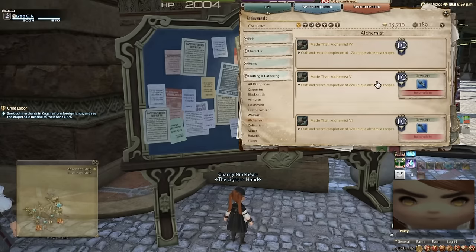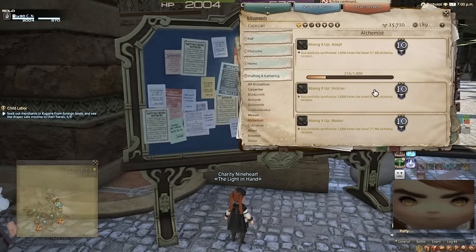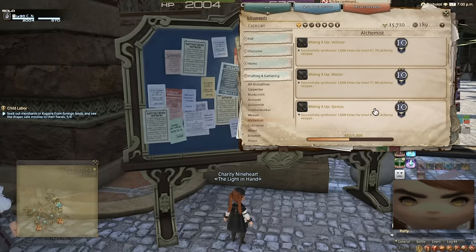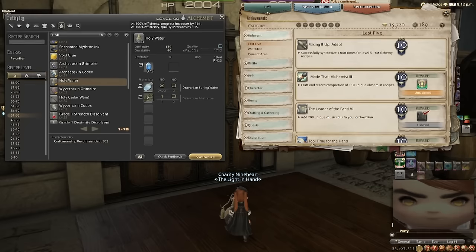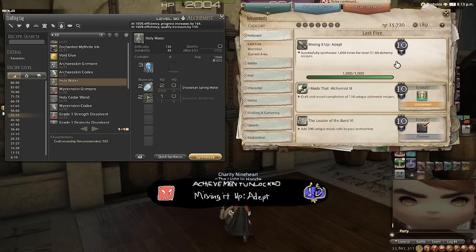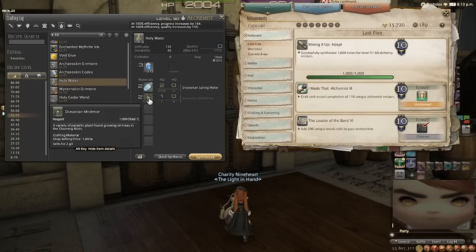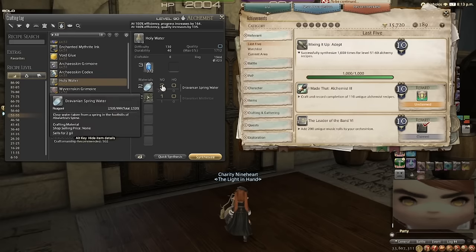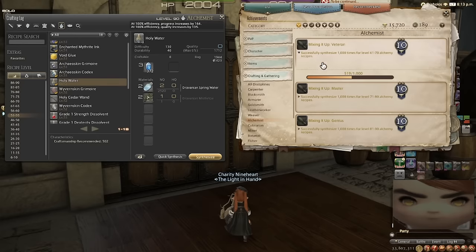These crafting log achievements are annoying and they take forever, but that's just a quick taste of them. I couldn't help but notice that I'm actually kind of close to finishing all of the expansion Alchemist achievements, to a point where it wouldn't take that long if I could find cheap enough recipes. I was so AFK that I missed the achievement — but there's Mixing It Up, Adept, for 10 points. That was 1,000 Heavensward alchemy recipes. I spent a lot of money on this Dravanian mistletoe. Fortunately I already had the spring water from grinding mining achievements — could have been worse.